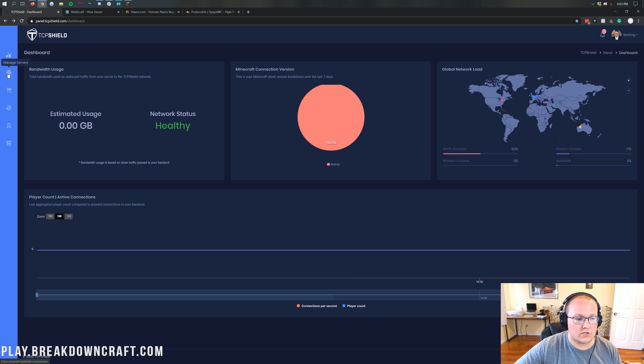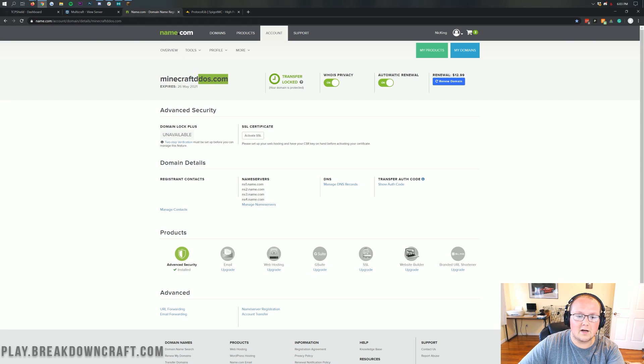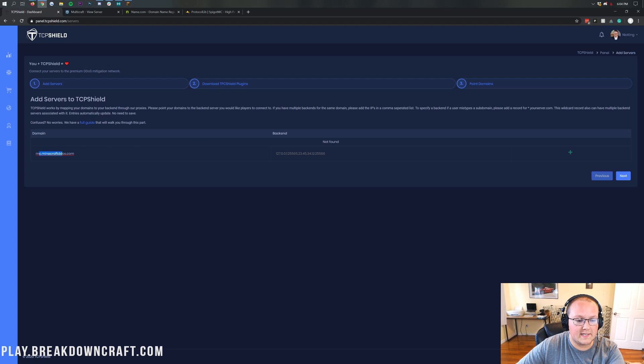Let's go ahead and click on Manage Servers on the left-hand side. This is where we're actually going to set our server up. The domain is going to be your server's domain — in this case, mc.minecraftddos.com. I did buy the domain minecraftddos.com. You will need to buy a custom domain for your server. We have name.com linked in the description — that's who we use. Go purchase your custom domain on name.com; it's really cheap, $8.99 for a year for a .com domain. You will need to be able to manage your DNS to set up this DDoS protection. You cannot set it up without a dedicated domain for your Minecraft server, like minecraftddos.com or breakdowncraft.com. This server will be joinable through mc.minecraftddos.com.